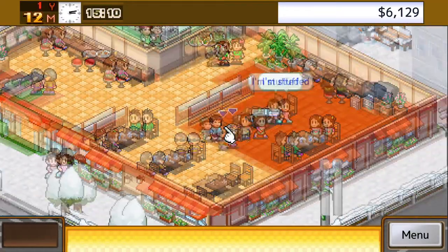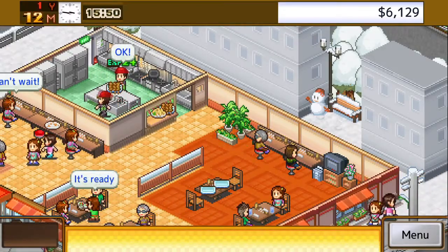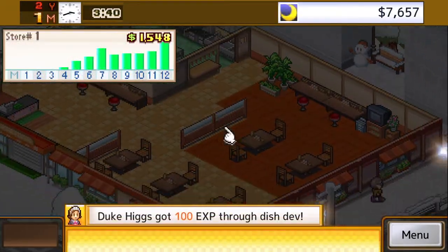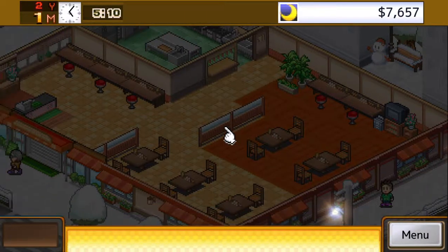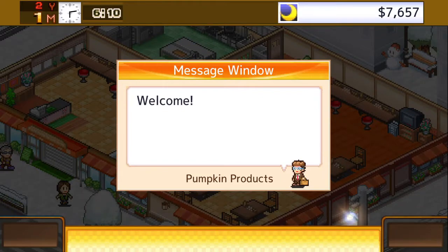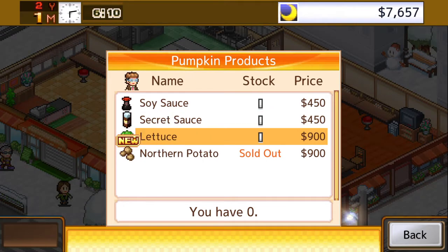A gameplay cycle in Cafeteria Nipponica runs in a month and you've got 16 years basically to make your restaurant chain as big as possible and get your end score. Each month is played out as a day. Your restaurant will open — however many you've got running at that time — at 10 o'clock in the morning, and clientele that you've been able to appeal to will come in and sit down.